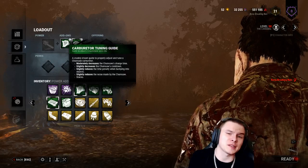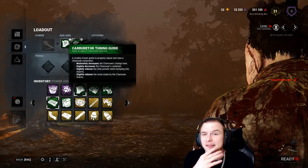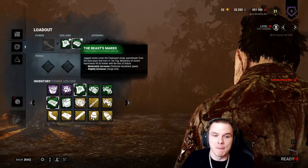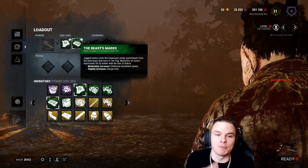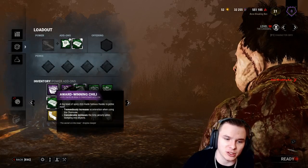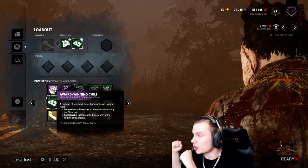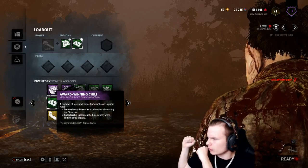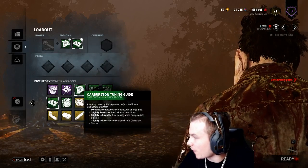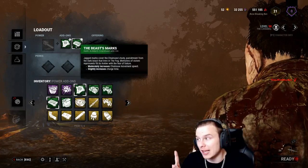It lowers your rev time - taking a stab in the dark, let's say it makes your chainsaw about 2.2 seconds rather than 2.5. Beast Marks moderately increases the chainsaw movement speed - not to be confused with the rev speed. Barbecue and Chili tremendously increases the acceleration while you're revving the chainsaw, so you don't get that penalty. Beast Marks means when you let go of the saw, you go faster. So you rev the saw quicker and you go faster - as long as you're not colliding with walls, it can be very lethal.